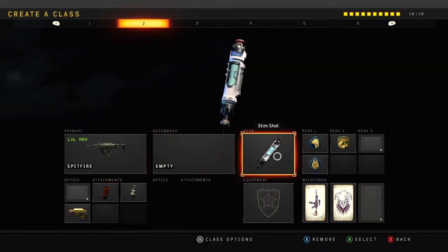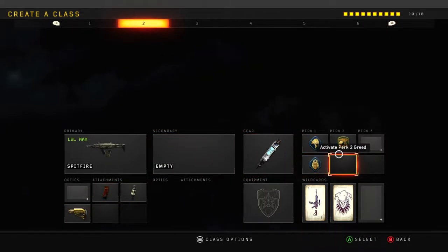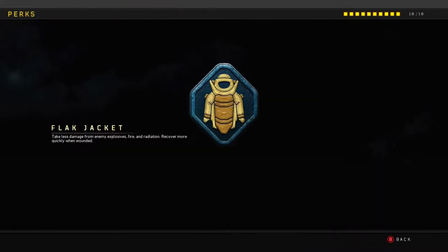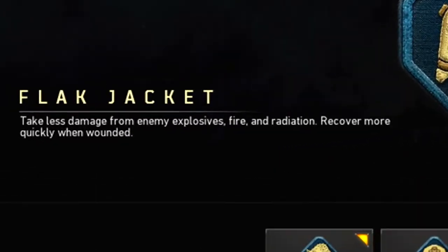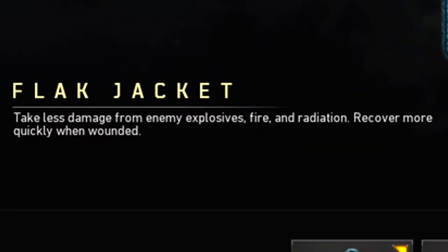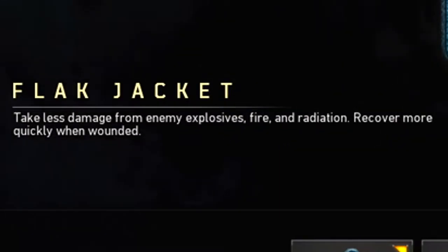With Stim Shot, Scavenger, Flak Jacket, and Gung-Ho. I used to run Scavenger, Gung-Ho, and Lightweight but I changed it over to Flak Jacket because Flak Jacket is absolutely essential nowadays. Let's read what it does: take less damage from explosives, fire, and radiation — the most annoying things in the game.